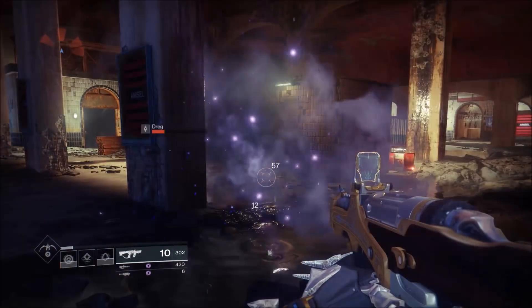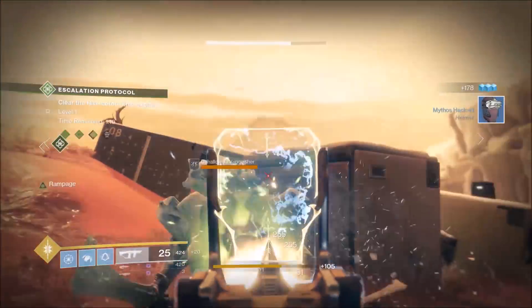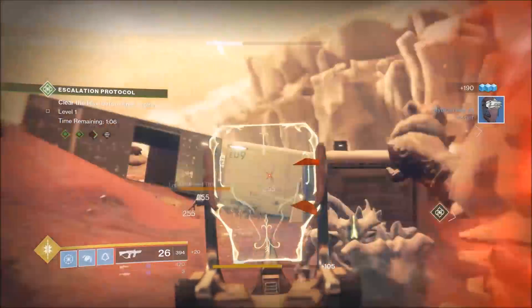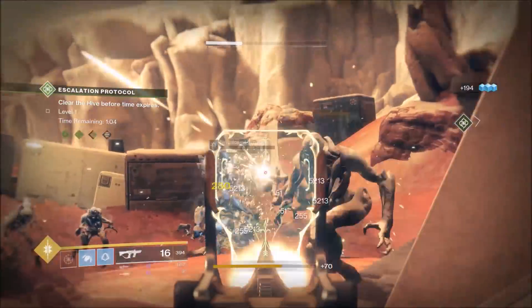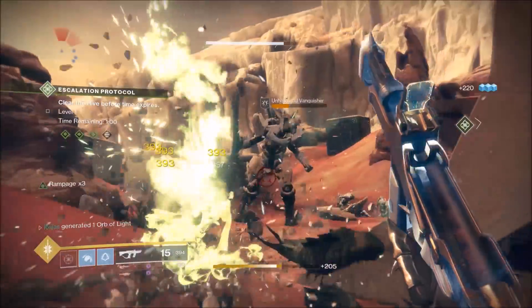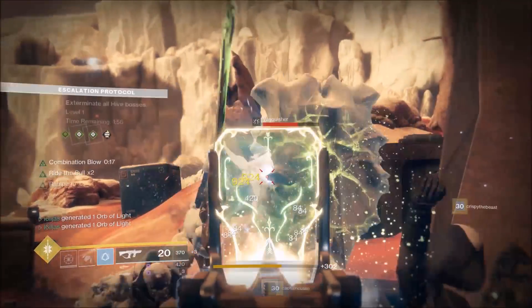Put simply, the Grasps are an exotic that rewards an aggressive, front-lines playstyle, where you'll be getting into the action, playing within the effective range of a submachine gun or hand cannon. When your magazine is getting low, simply strike an enemy with your melee attack and get back to work. So the Grasps are a pretty straightforward exotic that can have a place in both PvE and the Crucible.